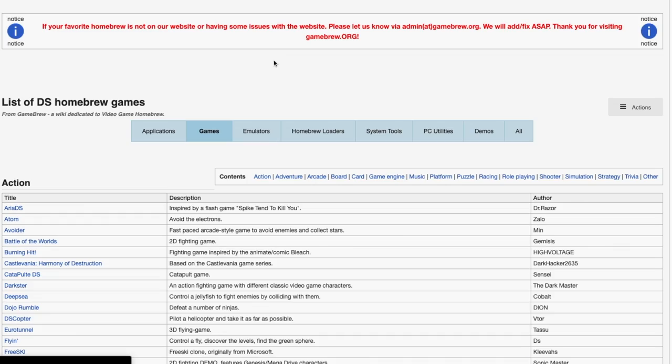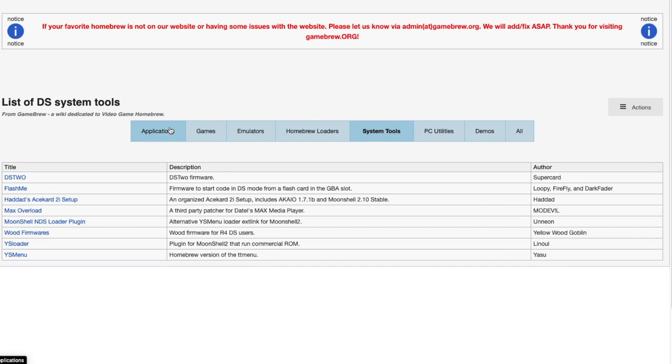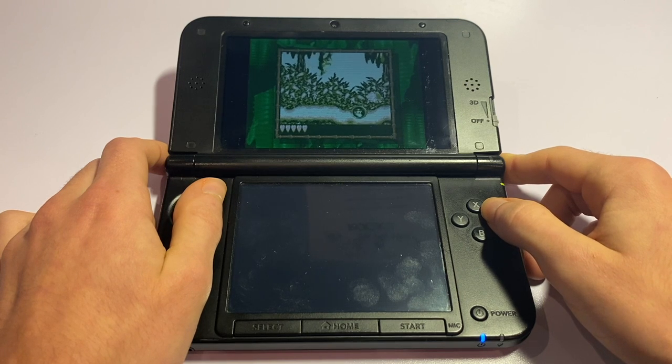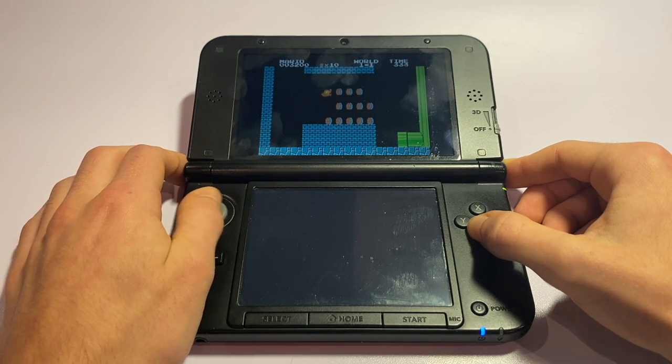You can even find more emulators, homebrew games, and apps on gamebrew.org — I'll leave it in the description as well. When it comes to ROMs, I cannot tell you exactly where to find them, but a quick Google search might prove successful. Just make sure that you personally own the licensed games that you put on your R4 card.